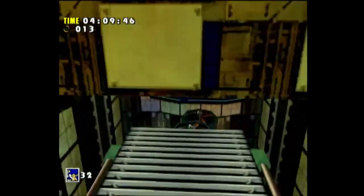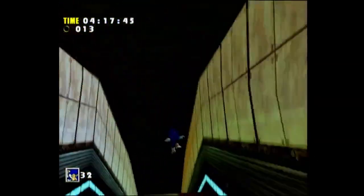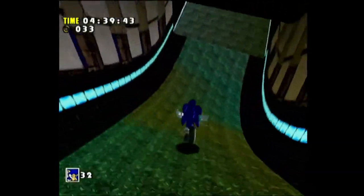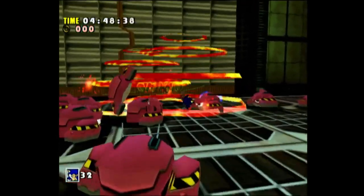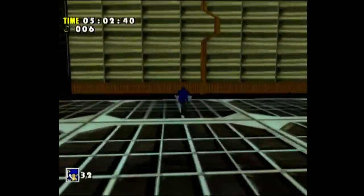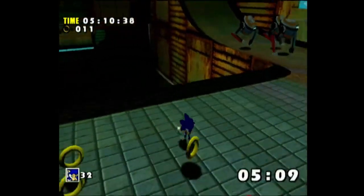I thought there was a different area but we have to go up that ledge. Another checkpoint. Be careful with this area — there have been times I fell in the wrong spot and took a death. I think we need the light speed dash here. You can actually kill a lot of these enemies with the light speed dash. We go in here and I think there's a subsequent area where we use it.